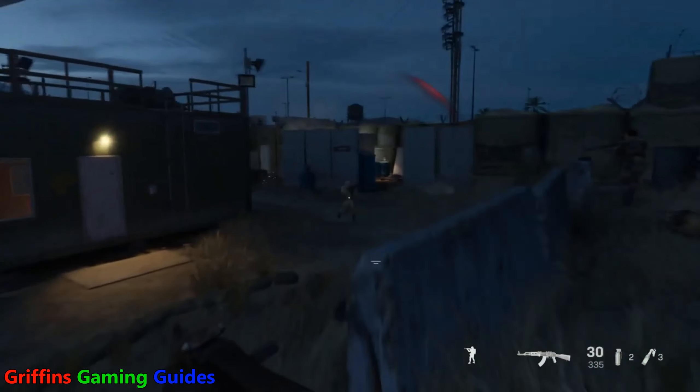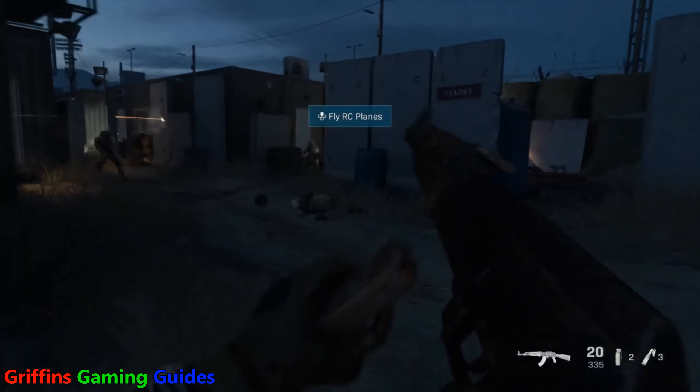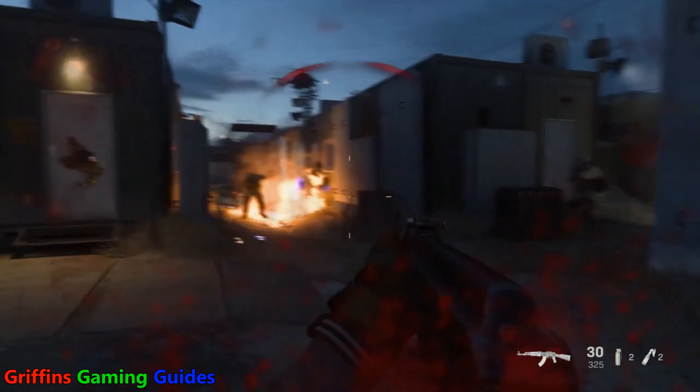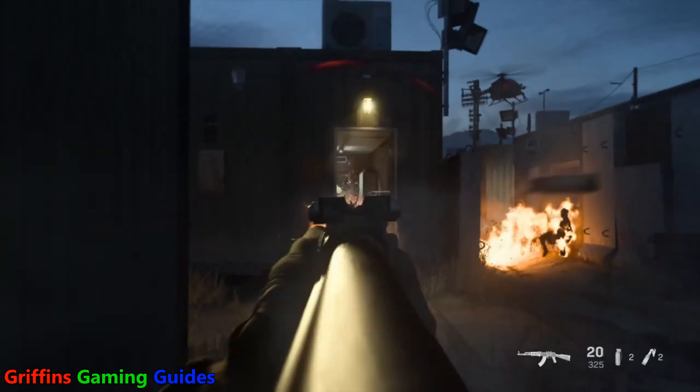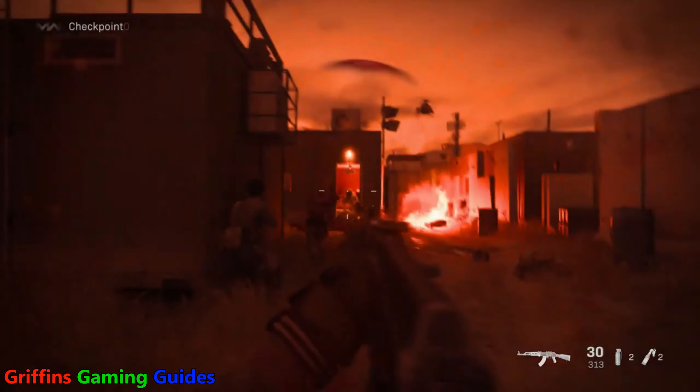You can get this one done on Mission 4 called Proxy War. This mission's kind of been tailor-made with this trophy. There are a lot of flying helicopters flying very low, so it's a perfect opportunity. You also start the mission off with Molotovs rather than starting it off with grenades. Bit handy, isn't it? Thank you very much, developers.